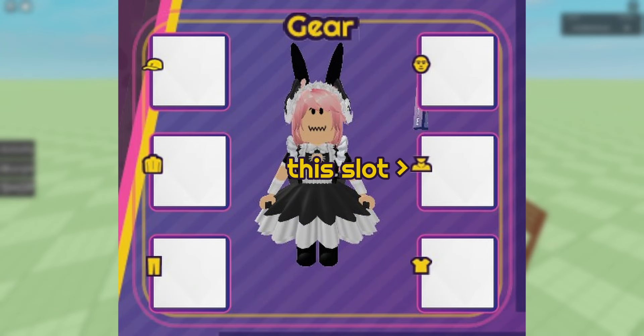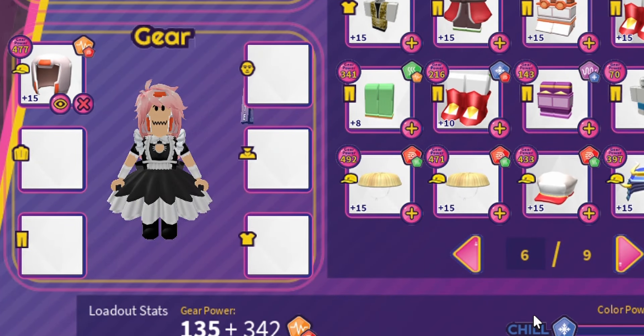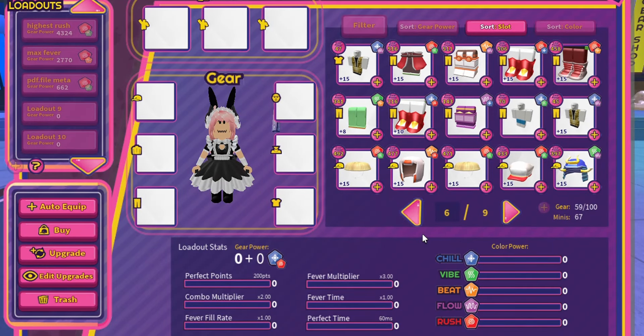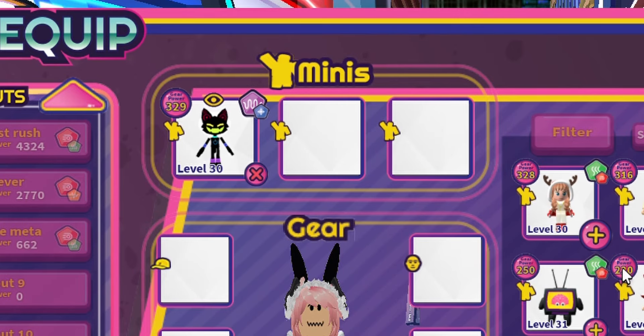Gear pieces are sorted into 6 types of slots, which are hat, neck, face, shirt, back, and pants. Only one item for each slot can be equipped, so you can't equip two hat accessories at once for example. You may also notice there are slots for 3 different minis, which I will go over in a bit.